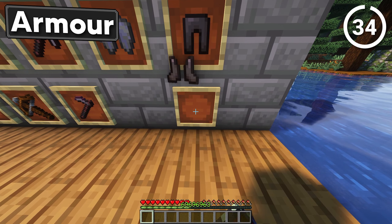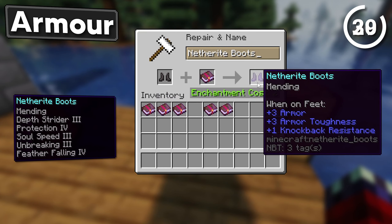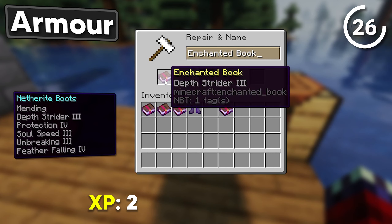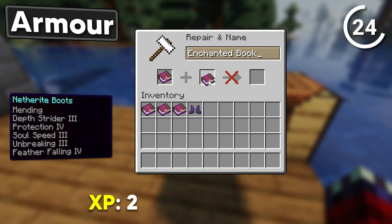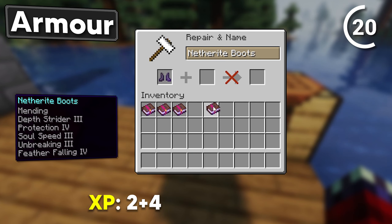Like these Netherite boots for example. Head over to the anvil and place your boots inside along with a mending book. Then combine a Depth Strider 3 book with a Protection 4 book. Combine your boots with the book we've just combined.